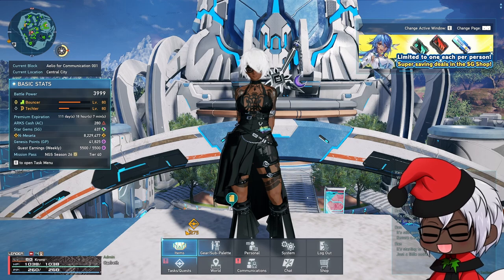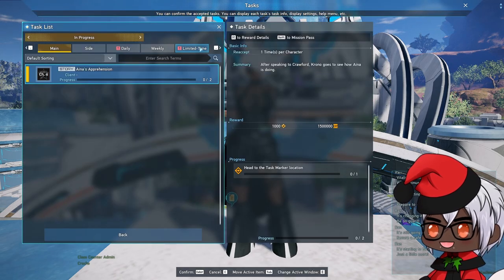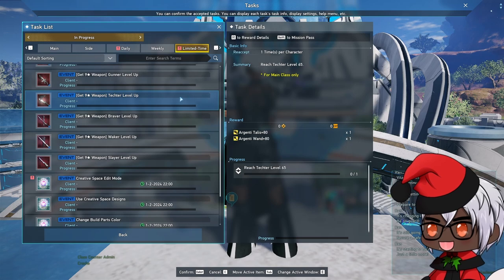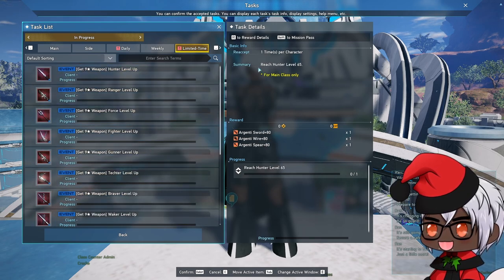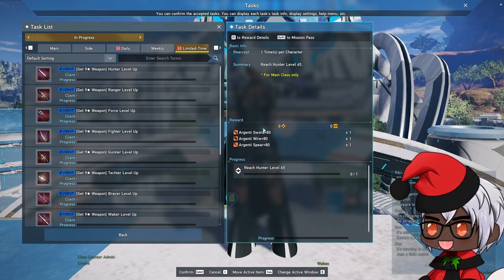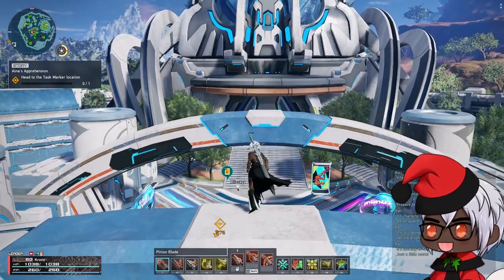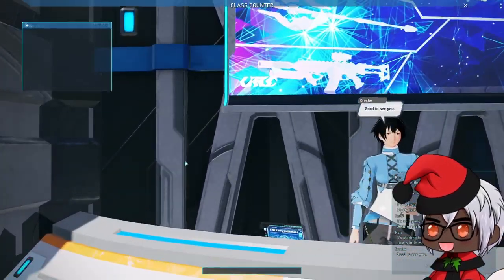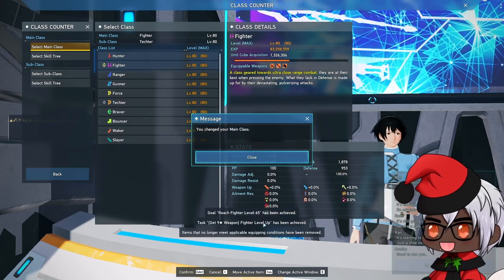What we're talking about is this new limited quest that's popped up for end game. From what I can tell, this looks to be permanent — there's no date on any of these. A couple things to note: these are completely bound to character, not account, not ship — character bound. Meaning every single one of your characters that hits level 65 and goes to the specific class should be able to get these weapons. If you switch to, say, Fighter, you can see that you immediately complete the tasks.